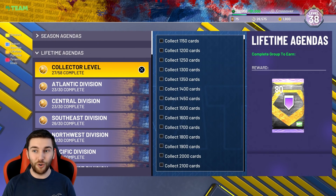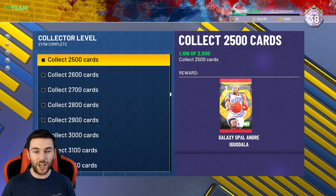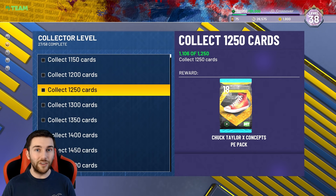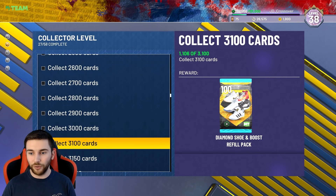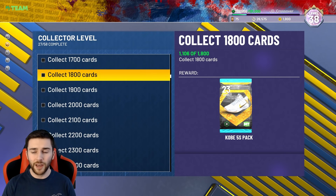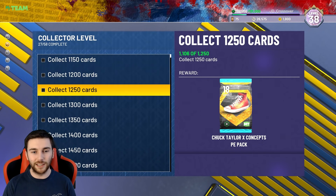How much MT are you actually going to get along the way? From pure MT rewards alone — 250k, 150k, 100k, and others — that adds up to 645,000 MT. Then add the diamond contract we just got and five more diamond contracts at 30k each, and you're at 830,000 MT. Then add all the badge packs, shoe packs — diamond shoes, Adidas, Jordans, Kobes. Quite comfortably a million MT just from doing collector levels.